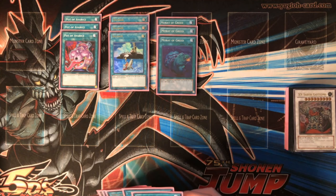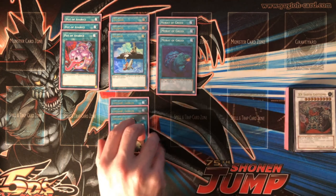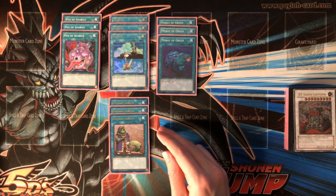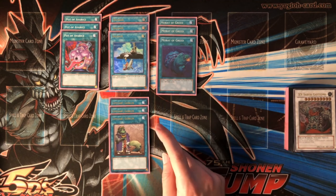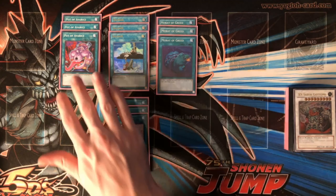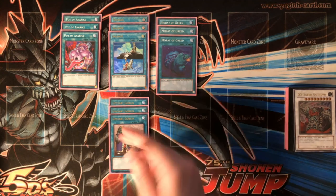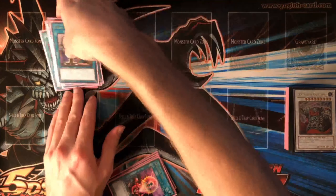Once you've exhausted your deck of all the frogs and drawn as much as you can, you want to go ahead and play your Upstart Goblins. This has higher value than normal — normally it just says you have a 37-card deck, but you take all the frogs out of your deck so the only cards you're going to draw are extenders like those cards, Exodius, or similar.